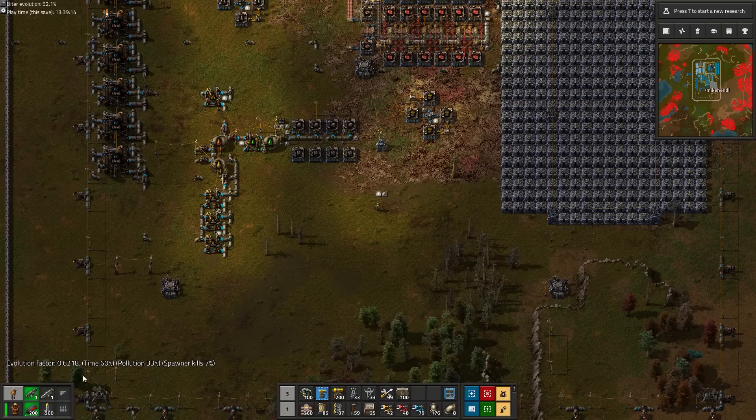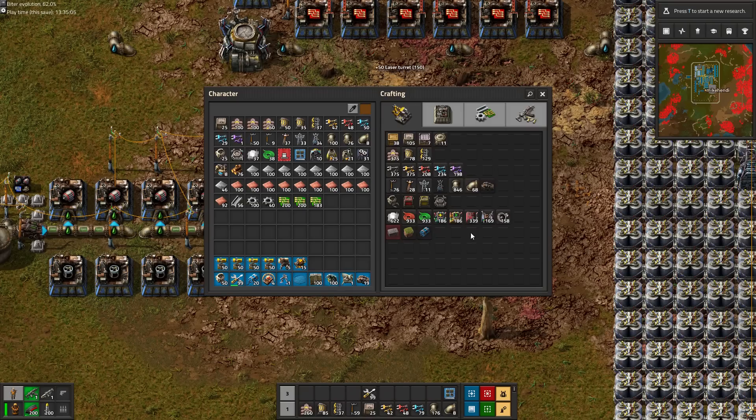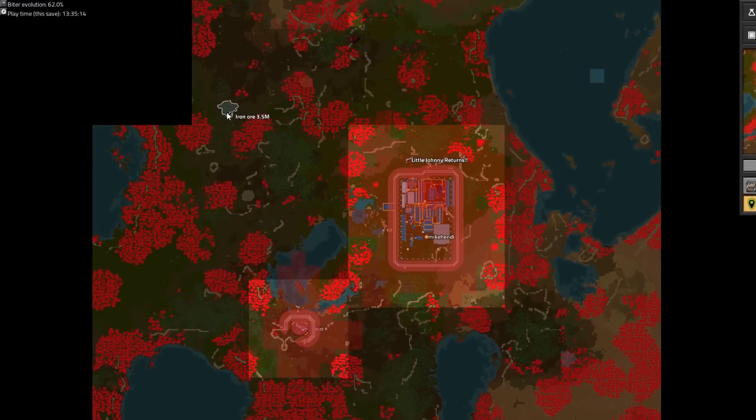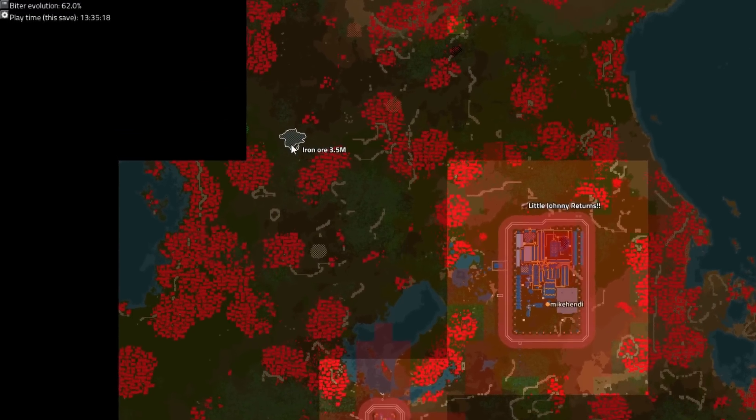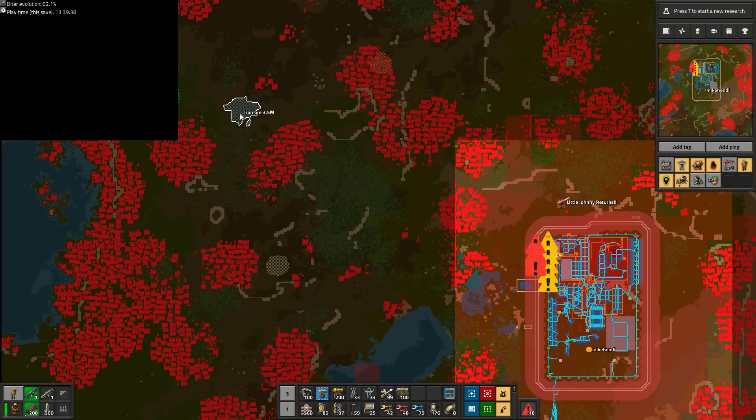We check the building blocks of the evolution one last time, because we are ready. With 200 laser turrets at our disposal and the promise of 3.5 million iron, we are ready to do whatever it takes to claim that iron. Between us and that iron lies large interconnected biter bases, with small but high-evolution biter expansions sprinkled in between.